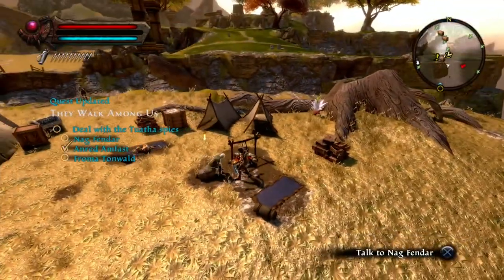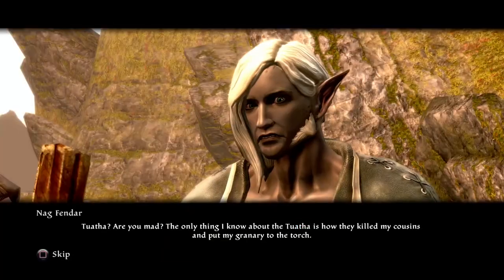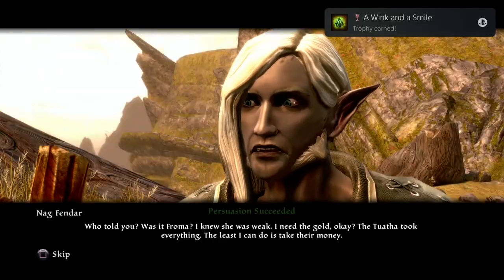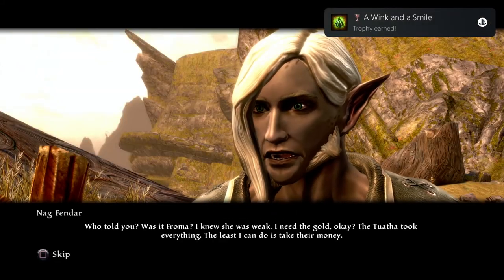Talk to him here — Nag. There we go — talk to Nag. He's warming his hands up — the fire's not lit mate, you're not going to get much warmth from that. Tell me. What's going on with his facial hair? You're spying on friends. A wink and a smile — got it already guys. So that's 50 persuasion checks.